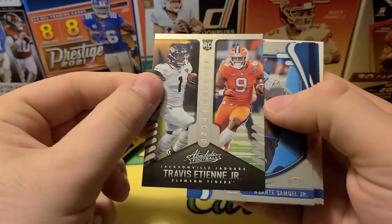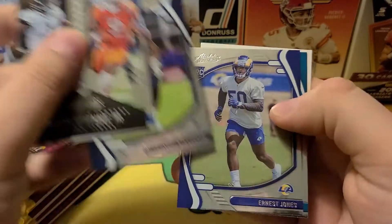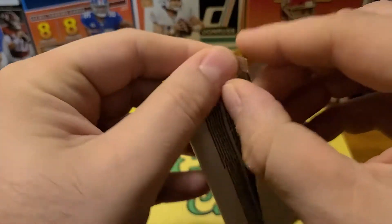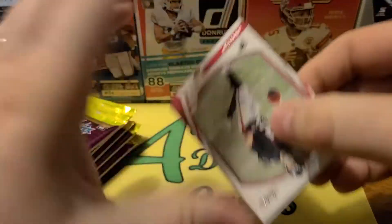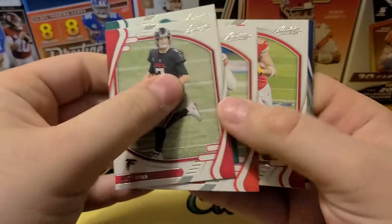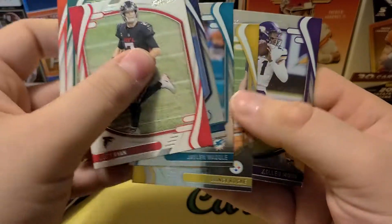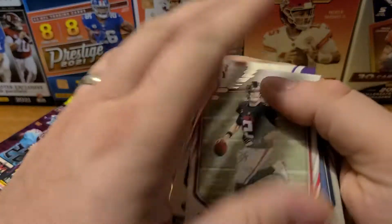First insert here. Asante Samuel, Ramond Dave Stevenson, Ernest Jones rookie, Tyson Campbell. Matt Ryan, Quentin Williams, Miles Garrett — normal one, not the green parallel. Quiddie Payne, Jalen Waddell, Quincy Roche, and Kellen Mond rookie card — cool, rookie quarterback.